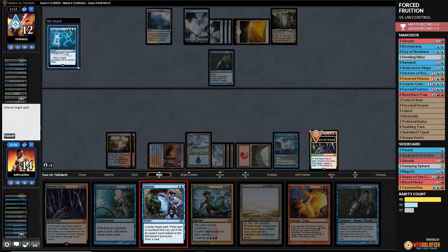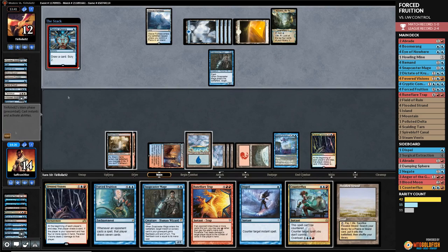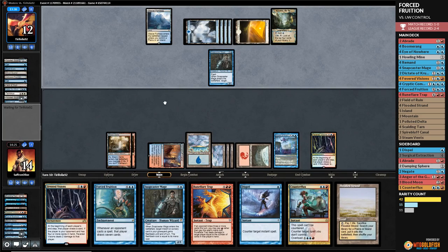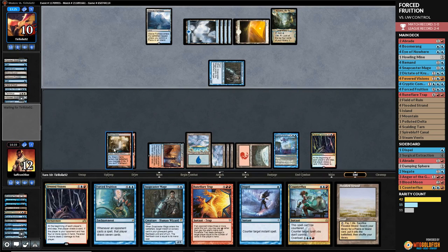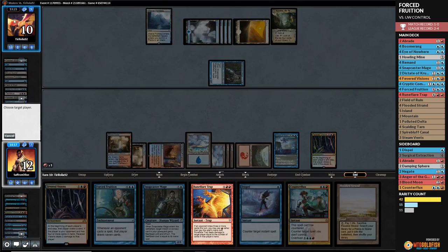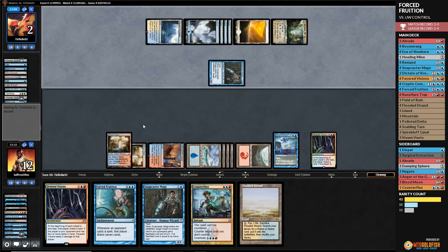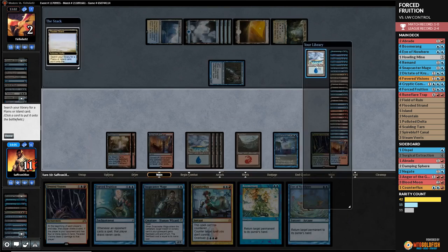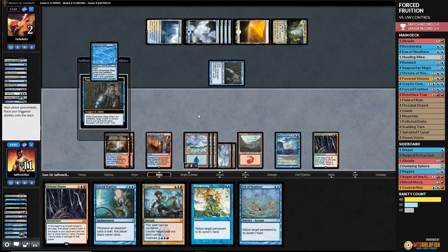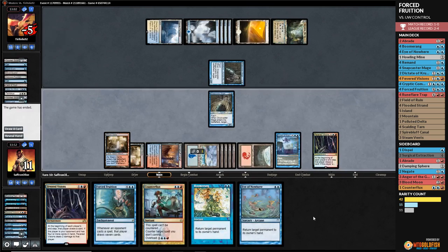We Remand opponent's Cryptic — ooh, a Rune-Flare Trap. That's a good one. We discard one Forced Fruition. Opponent draws — if they tap down, we might be able to Rune-Flare Trap end step. We're super close. Another Cryptic — we Remand it again. A Dispel, Serum Visions — Rune-Flare Trap with Dispel backup. Opponent at 12, nine in hand. We Rune-Flare Trap — opponent casts Disdainful Stroke, we Dispel it. That's game! Full price Rune-Flare Trap for seven — that's our deck working!